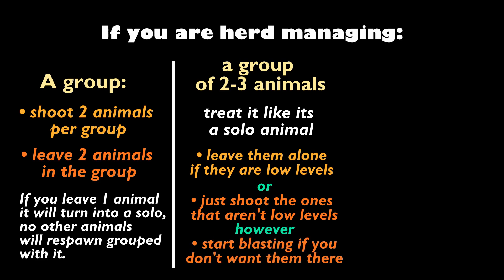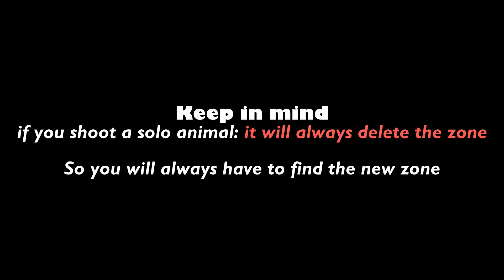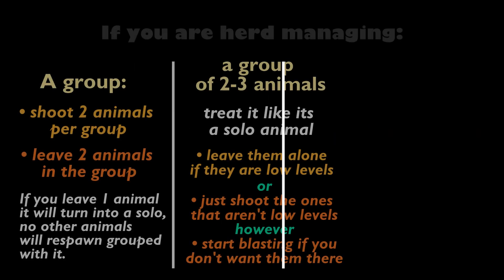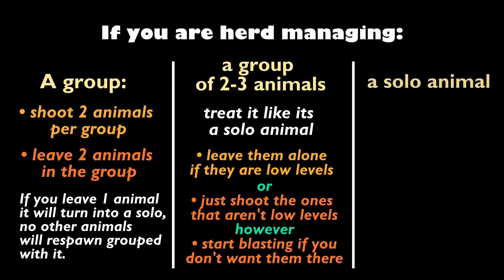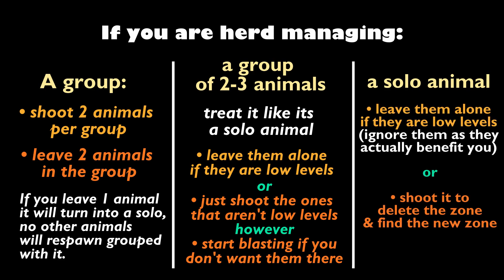Either leave the small group alone if they are low levels, or shoot the ones that are not low levels. However, if they're in a zone you like, shoot all of them to delete the zone and find a new one. Keep in mind that if you shoot a solo animal it will always delete the zone, so you'll always have to go and find the new zone. If you are herd managing a solo animal, leave it if it's a low level or delete the zone by shooting it and find its new zone. Also note that females will always spawn as females and males will always spawn as males.